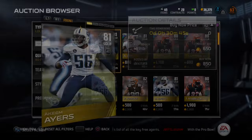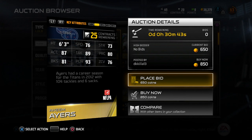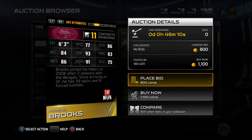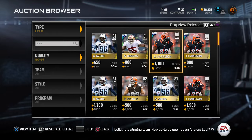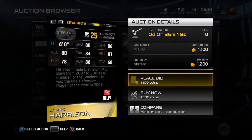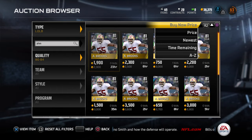Checking Keem Ayers - 76 zone, block shedding not great. Brooks has pretty good strength. I might have to rock an Ahmad Brooks. Checking Kruger and James Harrison - Harrison's decent but I think Ahmad Brooks is the move.